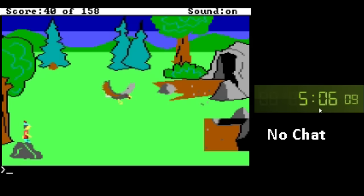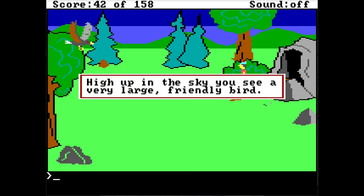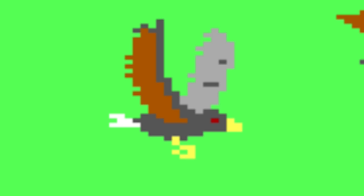After grabbing the mirror, it's time to hitch a ride on an eagle — the game actually calls it a bird, and some FAQs call it a condor. I don't know, look at this thing, you tell me what it is.